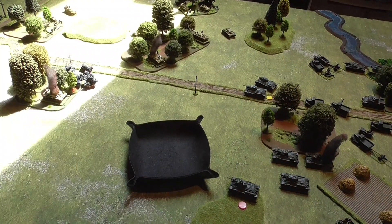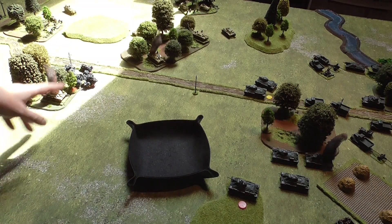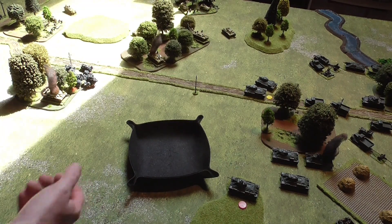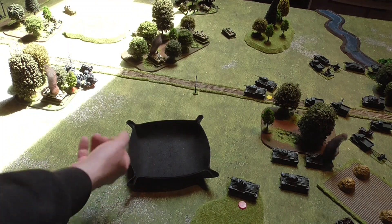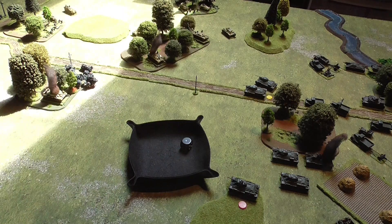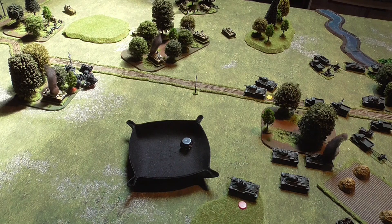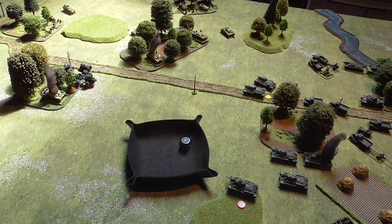Back with the Germans. The Stugs have to do another morale test — they've lost 2 tanks, so minus 2 on the roll. A 1 minus 2 is minus 1, which means they're surrendering or routing. They will route off table as far as they can get. They're not surrounded so they don't surrender. That's a bit of a blow for the Germans. Well, I'll get them moved.